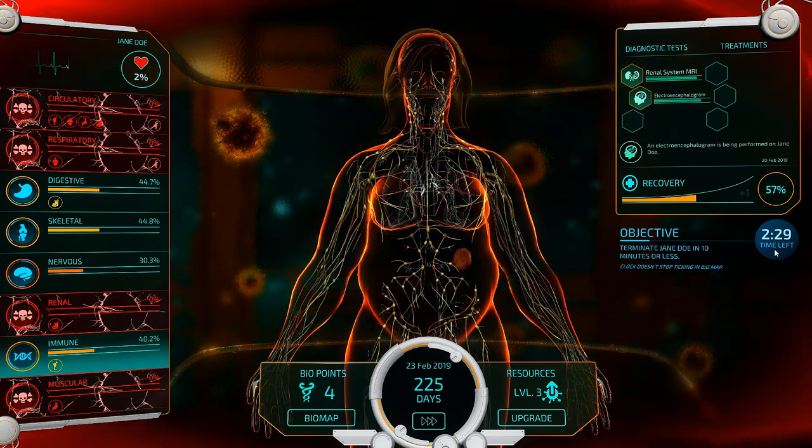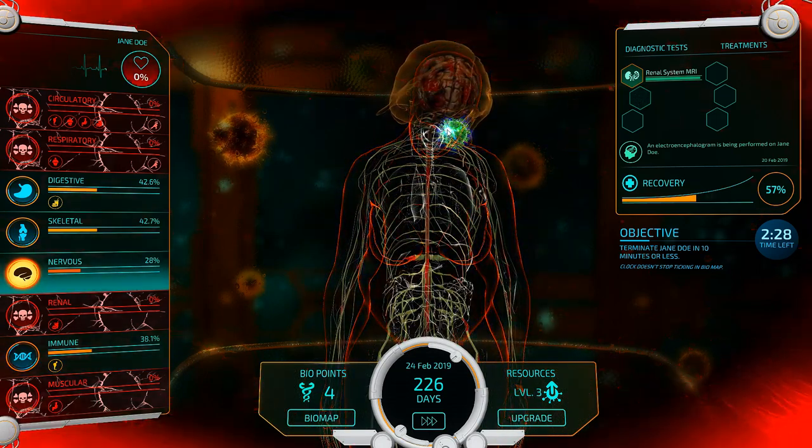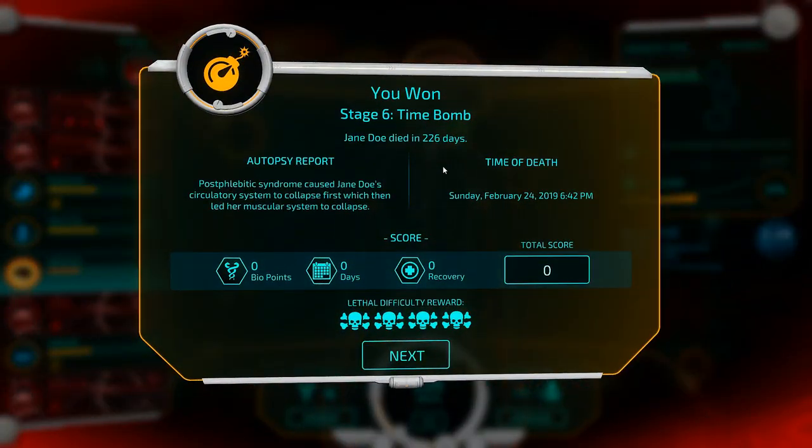This is actually perhaps my best attempt at lethal difficulty on this scenario by a long shot. I think we're looking pretty darn solid. Let's go to the nervous system and grab the chronic stress and the nervous breakdown — just shuffling a little bit more damage out there. There goes the renal system — 7% health, four systems down, cascading failure. We should be dead in the next three seconds... and dead. Didn't get the extra points, oh well.